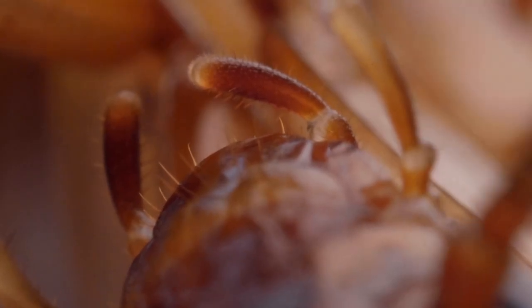The larva will feed on Carl's surface for a couple of days, and then it'll start to burrow into Carl and start eating all the least essential organs first — just because it wants to keep its zombie host alive for as long as possible. Everybody likes fresh food.